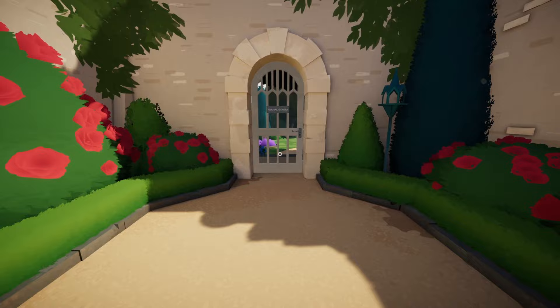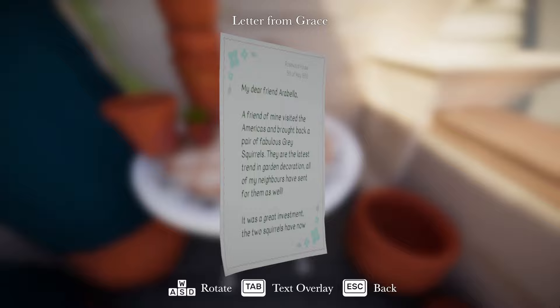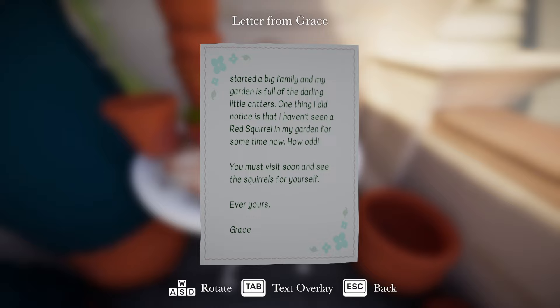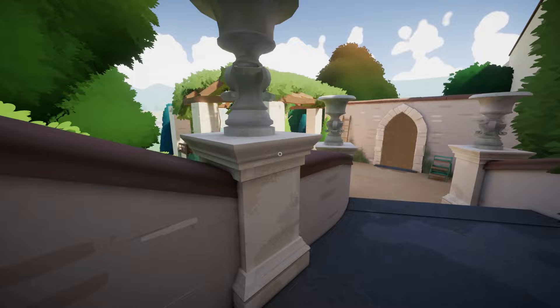The formal garden is also locked. This is like the lookout point. 'My dear friend Arabella, a friend of mine visited the Americas and brought back a pair of fabulous gray squirrels. They are the latest trend in garden decoration. All of my neighbors have sent for them as well.' Are they actual squirrels or is that the name of another flower? 'The two squirrels have now started a big family and my garden is full of the darling little critters.' Oh no, they are actual squirrels! When they said the latest trend in garden decoration, I thought they meant like garden gnomes - I thought they were squirrel statues. Introducing invasive species - always a great idea.